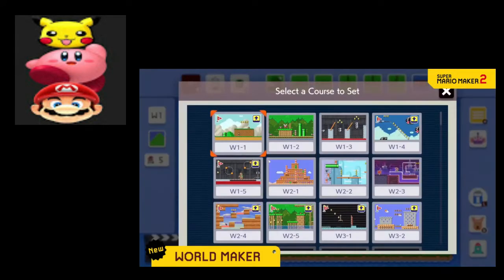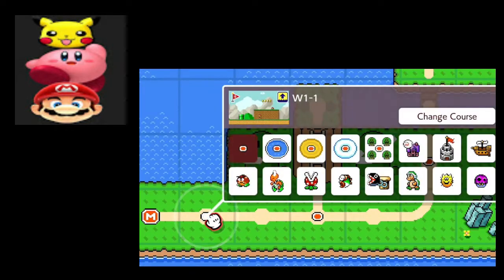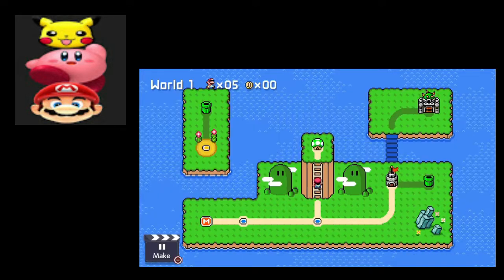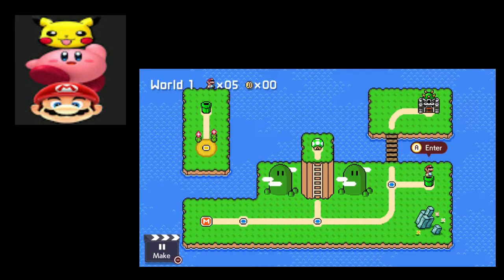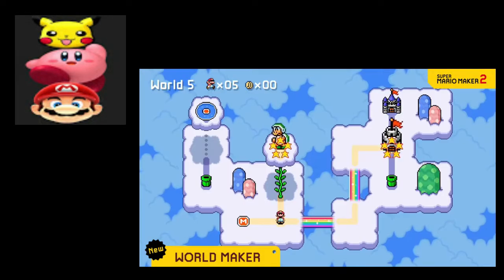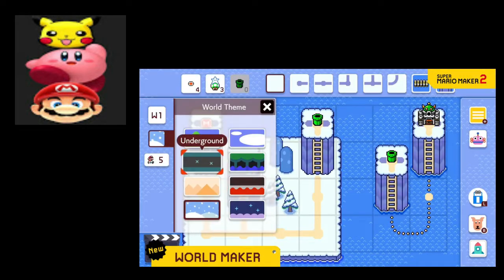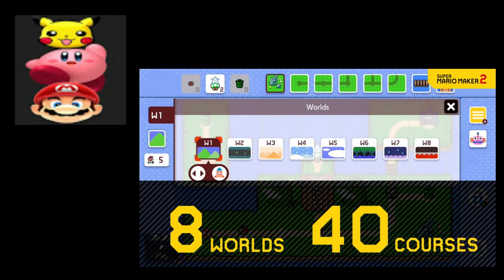Place the courses you've made along the path. You can even change your course icons. You can take a warp pipe to a far-off island to run through a wonderfully laid-out course. You can make your worlds stand out by changing the theme to underground, desert, snow, sky, forest, volcano, or outer space. In this way, you can make your own Super Mario game — a Super World of up to 8 worlds and 40 different courses.